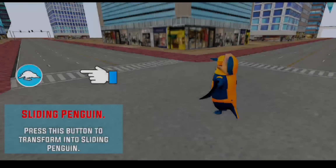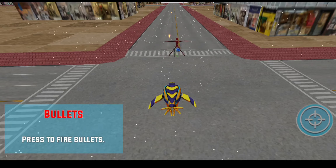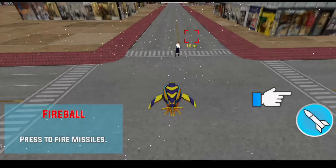Press this button to transform into sliding penguin. Press to fire bullet. Press to fire missile.